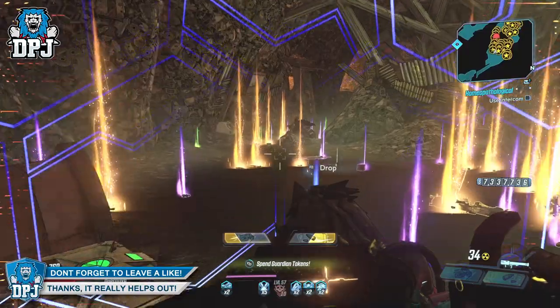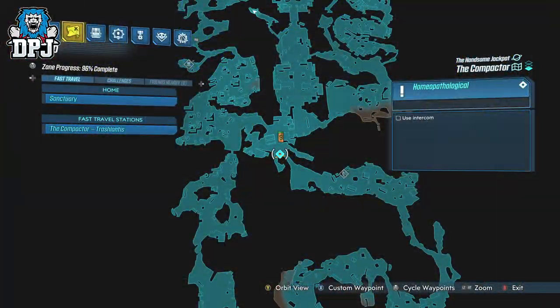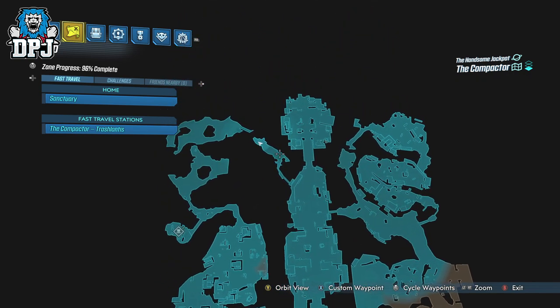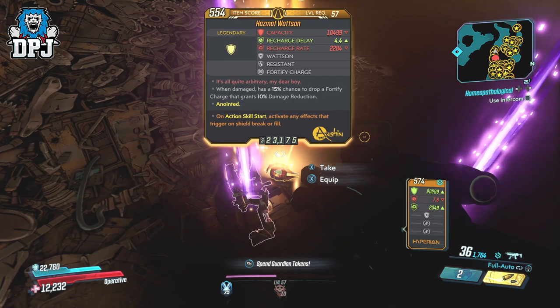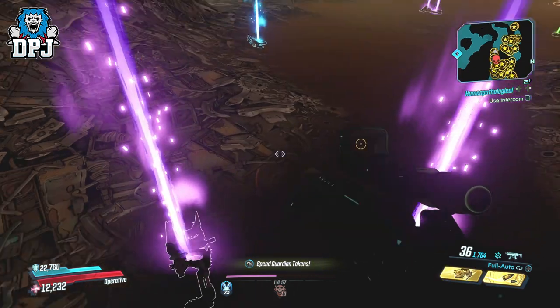So the good old Scrap Trap Prime XP farm was the best place to farm XP — well guys, it's gotten even better. Because upon me going here to see what's up, I noticed something amazing about this spot. For sure it was great for XP, but it's even better now because of the fact that the cartel enemies spawn down here at an insanely crazy rate.